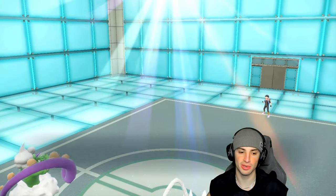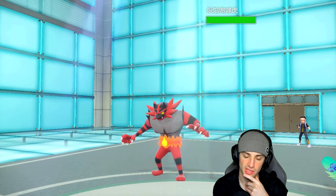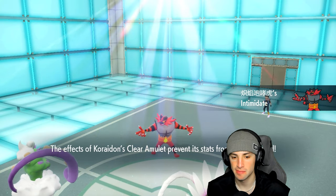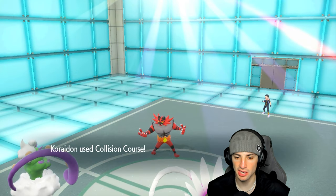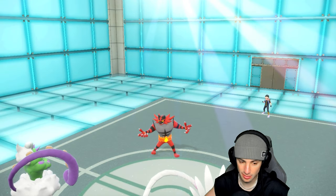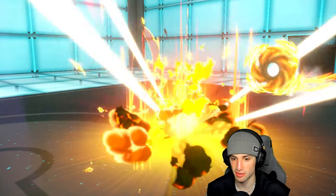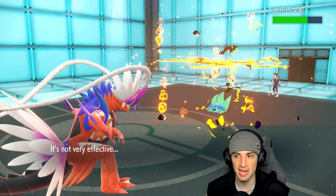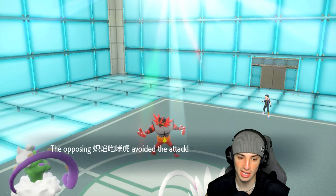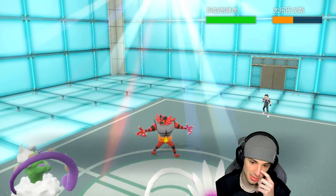We're going to see a hard swap on turn one. I do have Clear Amulet for my Koraidon. No Protect comes out — that's actually good news. The thing is Terapagos is Tera Shelled, so I'd love for Bleakwind Storm to actually connect first. We end up getting not very effective but still decent damage across the board, and Bleakwind Storm hits Terapagos which we love.